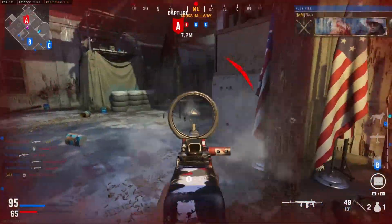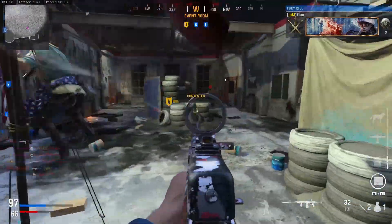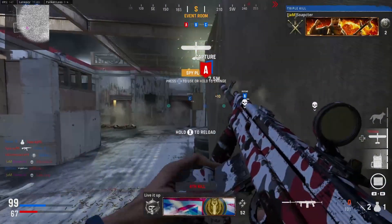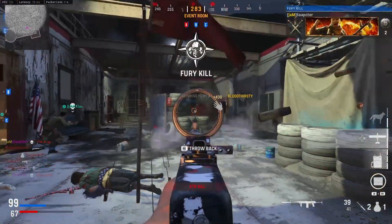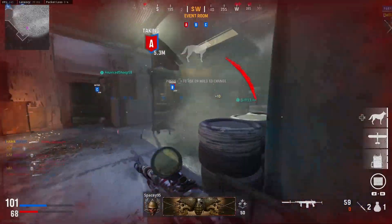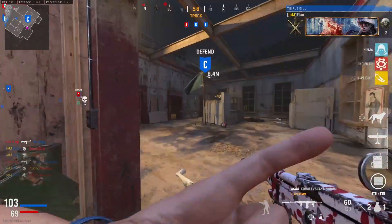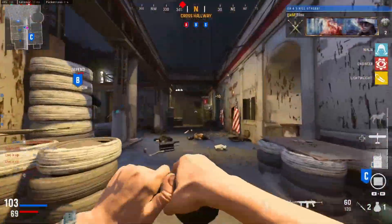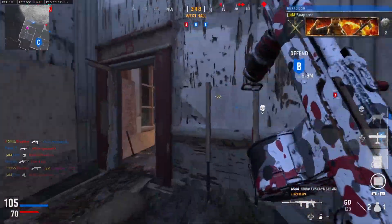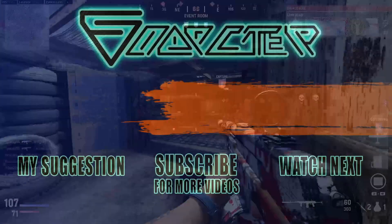That is it for the AS44. Overall I found it quite an easy gun because of how good it is up close and the challenges are easy to do in Das Haus, except for long shots — those took as long as all the other challenges put together. It's one of the easier assault rifles I've done so far. If you liked the video, please leave a like and subscribe so you know when I release the next Gold Guide. If you didn't like it, leave a dislike and a comment telling me what I can improve.